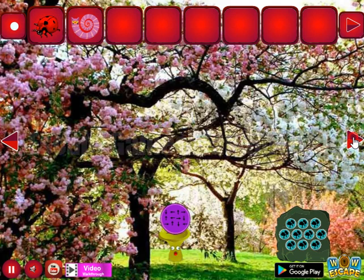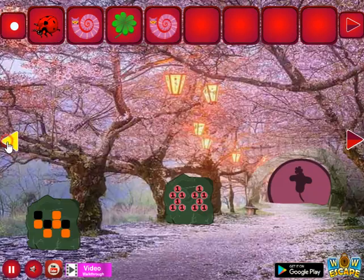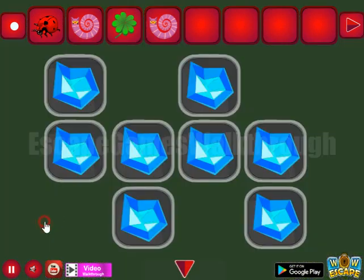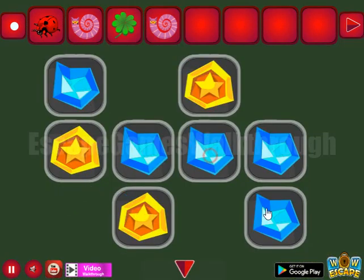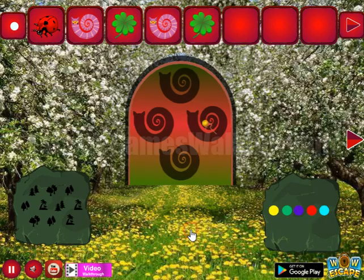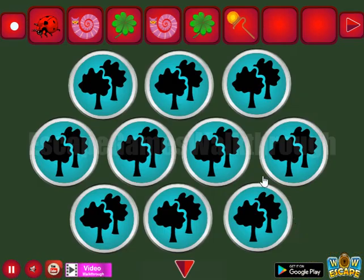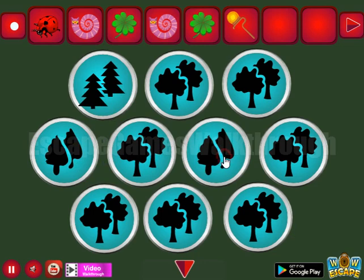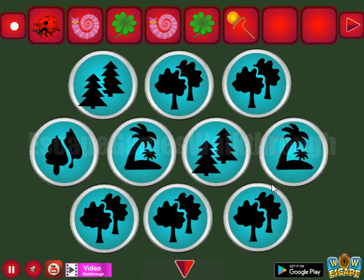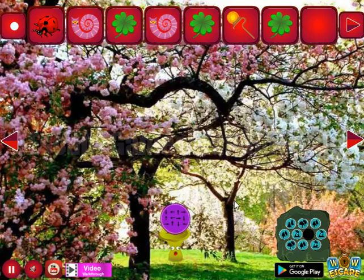Going further to the right and collecting these items, then going backwards. Here we have a hint of black and orange squares — this hint is to mark these gems the same way. We've got the shamrock. Going here again, let's look at these trees and these trees. We can set the same trees here, and we've got one more shamrock.